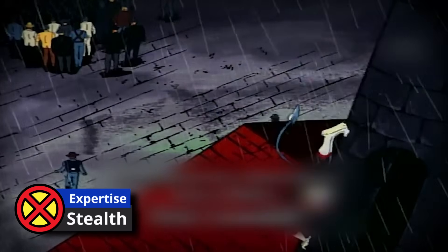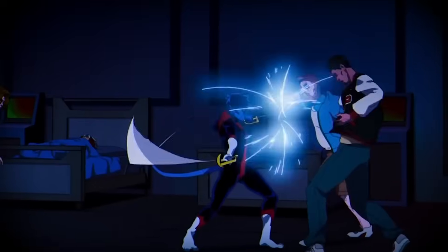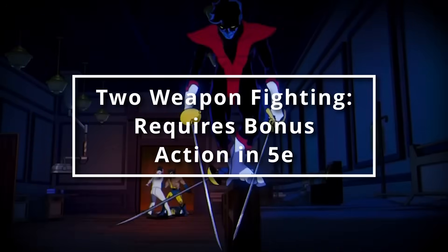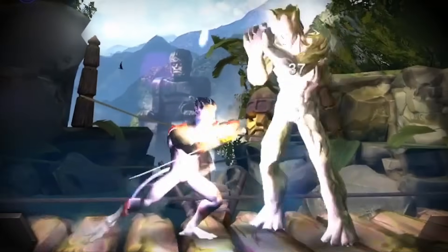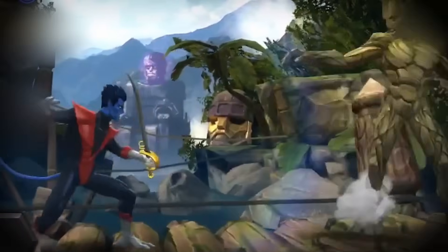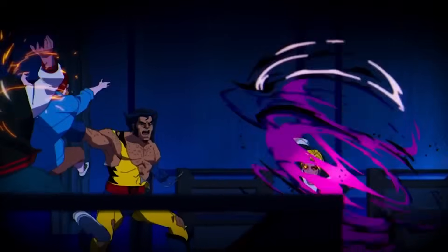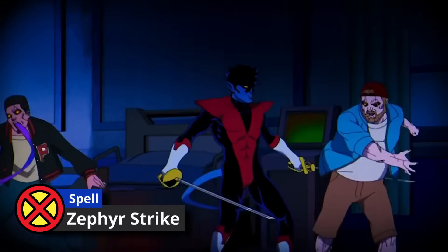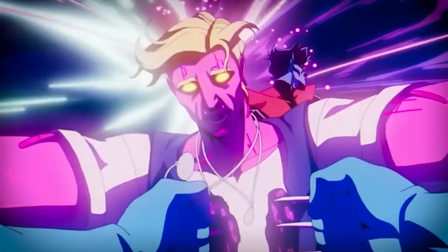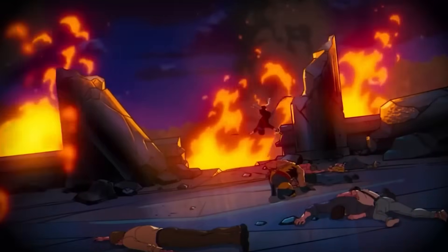At second level of Ranger, you get a fighting style. Nightcrawler often fights with two weapons, but that won't work here because two-weapon fighting requires a bonus action and we're going to be using our bonus action for lots of other things consistently. So instead, we take Defense, boosting our armor class by 1 point. At second level you also get spellcasting, and the only one we really want here is Zephyr Strike. It lets you boost your speed by 30 feet while not provoking opportunity attacks — you can play this up as a teleportation, even if it's not really one.